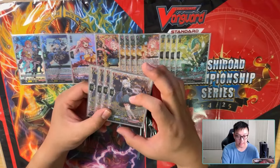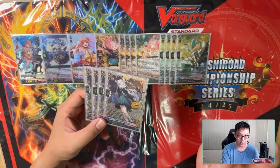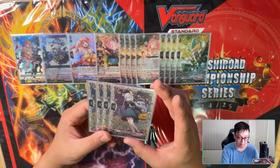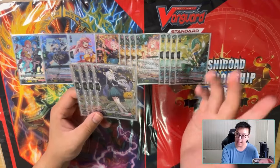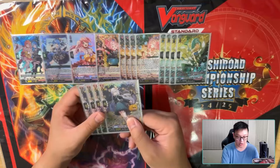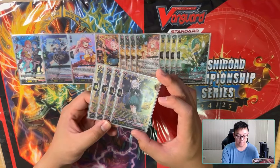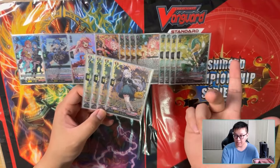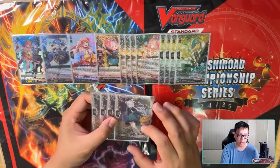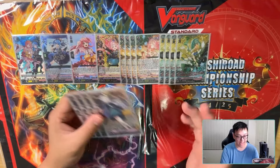We also play Millagross. The second effect: when your Cannonball is put from your orders into your drop zone, this gains +10k. The best part is the first ability: when this is placed on rearguard with a Michu vanguard, you can put a card from your hand to soul, then choose a Cannonball from your drop and put it into your hand. If your damage zone has three or more face-down cards, Counter Charge one — but you have to sequence it correctly to maximize the Counter Charge.